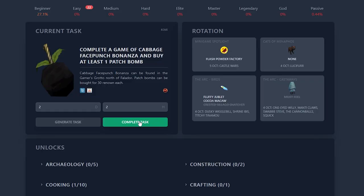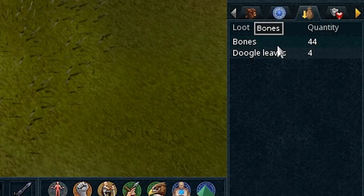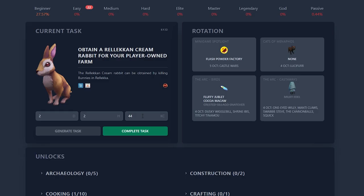I've got to kill more rabbits. Obtain a Relic and Cream Rabbit for your player-owned farm. Poor bun buns — they're even called bunnies. 44 poor babies. Could be worse, I suppose. Just because I'm a murder hobo doesn't mean I want to kill bunnies. I'd rather kill people in Minecraft.